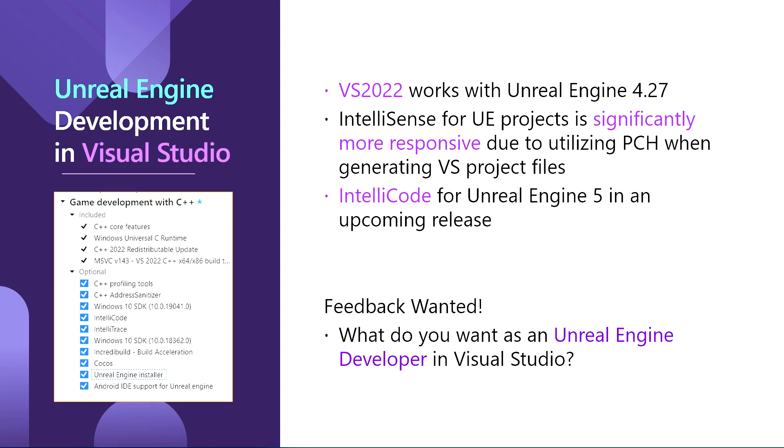We have been working closely with Epic Games to make a great experience of developing Unreal Engine games in Visual Studio. One of the things we have been working on with Epic Games is increasing the responsiveness of IntelliSense. IntelliSense for UE projects is now significantly more responsive due to utilizing PCH when generating VS project files. Look for these new updates in a new version of Unreal Engine 4.27 coming soon. Similarly, IntelliCode for Unreal Engine 5 is coming in an upcoming release.